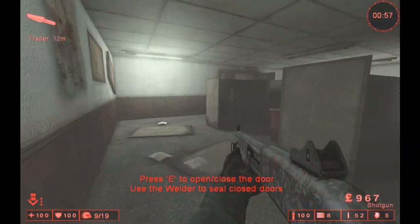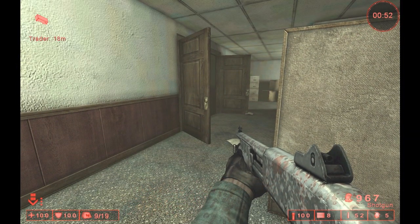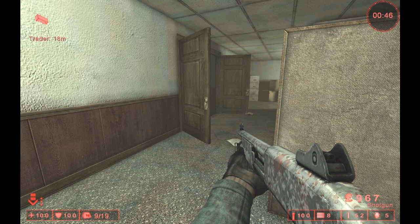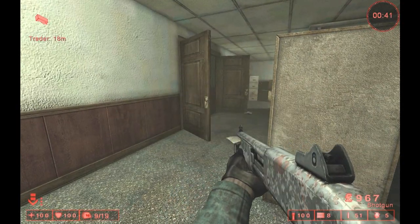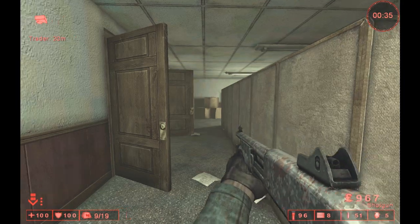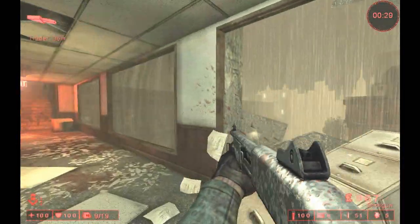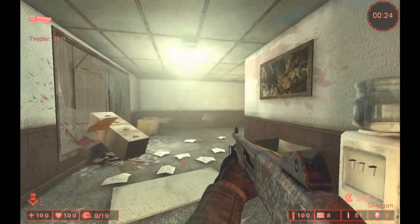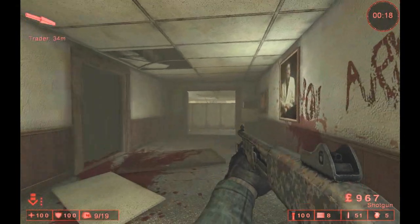I'll move it into the light so you can see the design. As you can see, it's a normal, ordinary shotgun, except it's got blood-splattered camo on the sides. Still functions like a shotgun — there's nothing improved with the damage, still has a flashlight on it. All the DLC does is change the skin of the weapon, make it look, well, military-like.